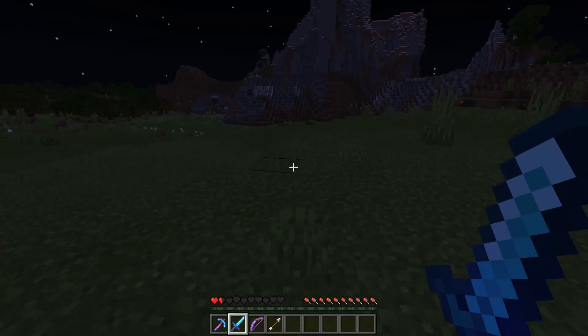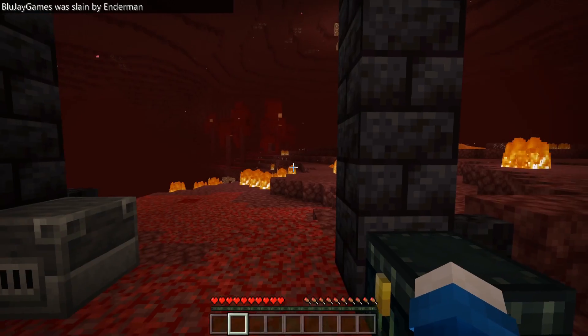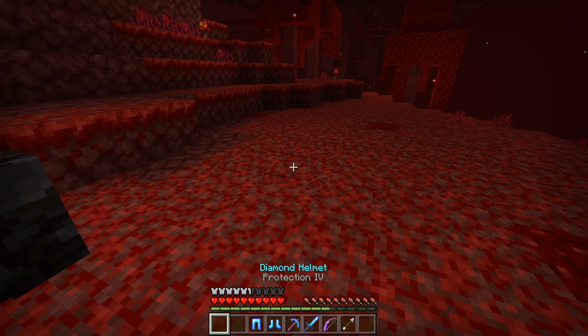The respawn anchor can also be great for people who plan to have a primary base located in the nether. So let's say you go exploring in the overworld or in the end, and somehow you bite the dust. Rather than respawning at a bed, you can respawn at your nether base of operations, gear back up and get back out there to rescue your splattered items across the terrain.